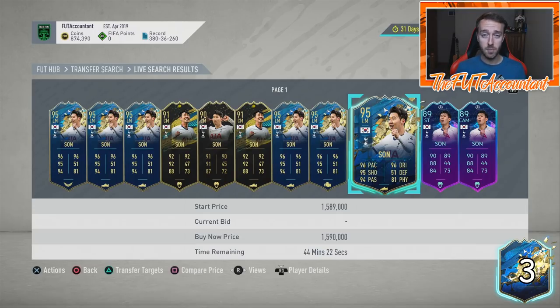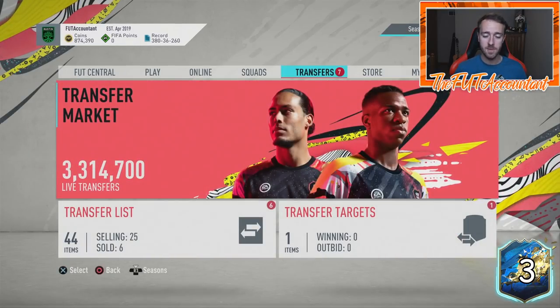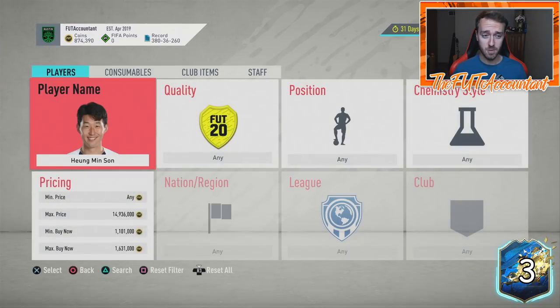Especially since EA is taking so many coins from our clubs right now — which is going to happen again later this week Thursday with the other Premier League upgrade pack — I still think Thursday is going to be a big up day on the market because of all the coins injected. People might do a couple upgrades and then just buy the players they want. And then into Friday as well — Friday night you're going to see these cards really move up.